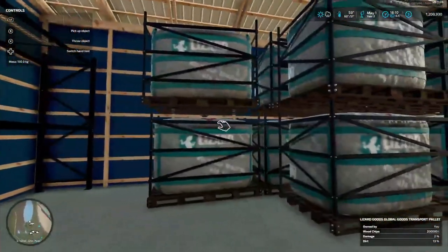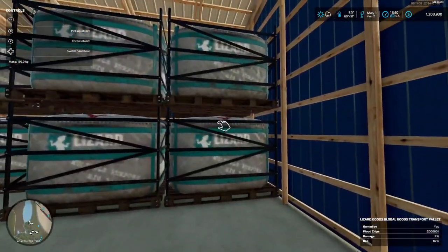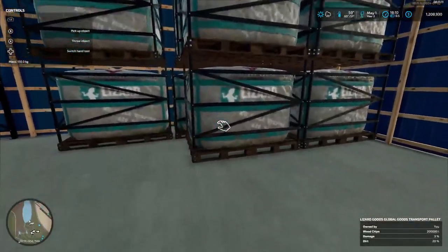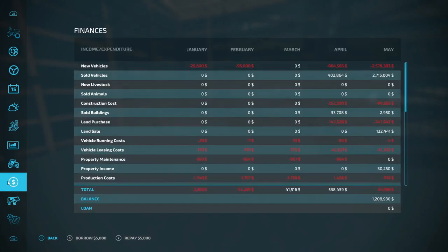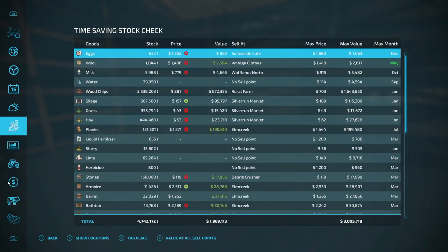We'll probably call it an episode then. We got a stack on the back wall - two, four, six, eight, ten. If we go in here and look at wood chips - we got two million, three hundred and thirty-eight thousand, two hundred and three liters of wood chips. January is the best time to sell them and we'll get 1.6 million off of those. If we sell them right now it'd be 672,000.